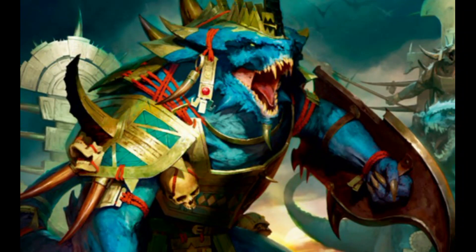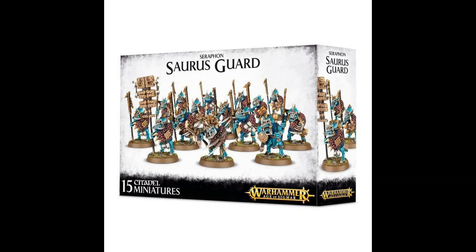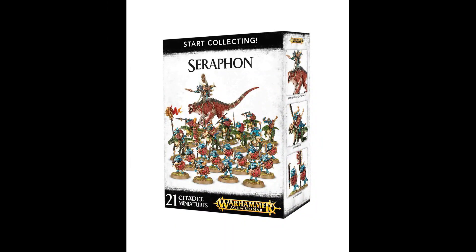For almost all armies except skinks you need a lot of Saurus Warriors. For the magic heavy army, Saurus Guard is even better — buy some Saurus Guard boxes as well; they're not too expensive. Saurus Warriors, the main battleline, are also quite cheap at 20 models for 25 pounds. If you like Saurus Warriors and the monster heavy army, the old start collecting Seraphon box is something for you — it has 12 Saurus Warriors and a Carnosaur. The strange thing is the odd unit numbers like 12 and 8; you need either 5 or 10, so 8 Saurus Knights is a useless number.